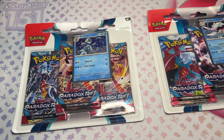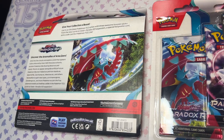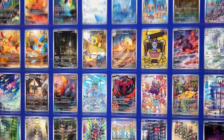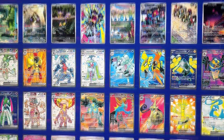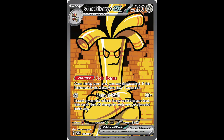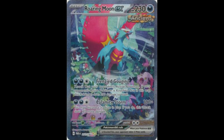Today I'm opening up the newest TCG set of Pokemon cards — introducing Paradox Rift. In this expansion comes the introduction of future and ancient Pokemon. Aside from there being many fantastic illustrations, let's see if we can pull the Godzango EX and the Roaring Moon EX.